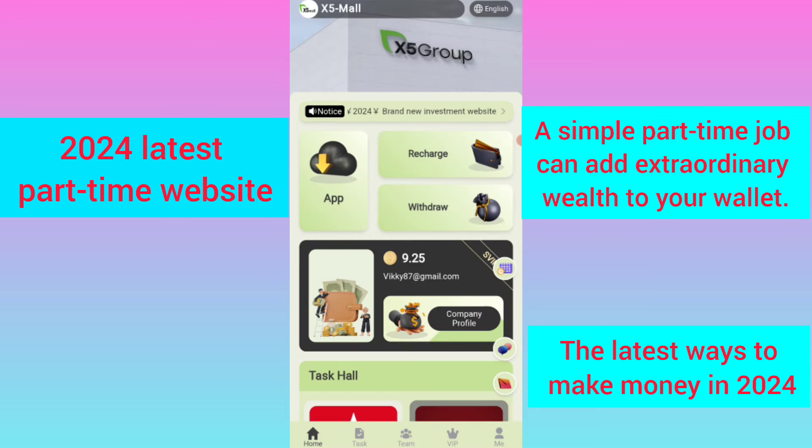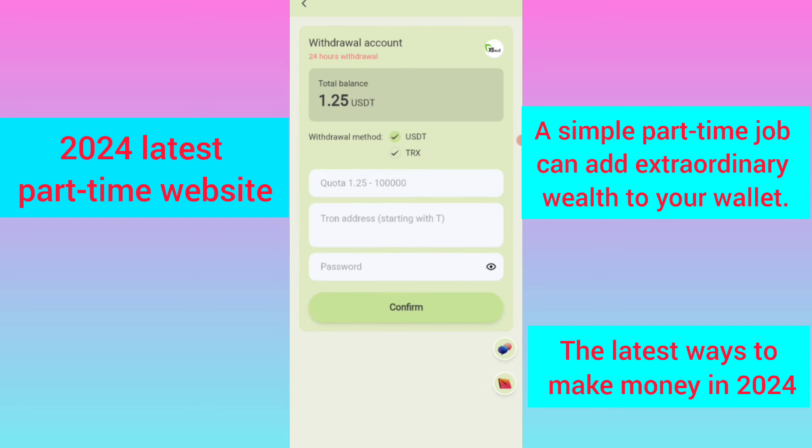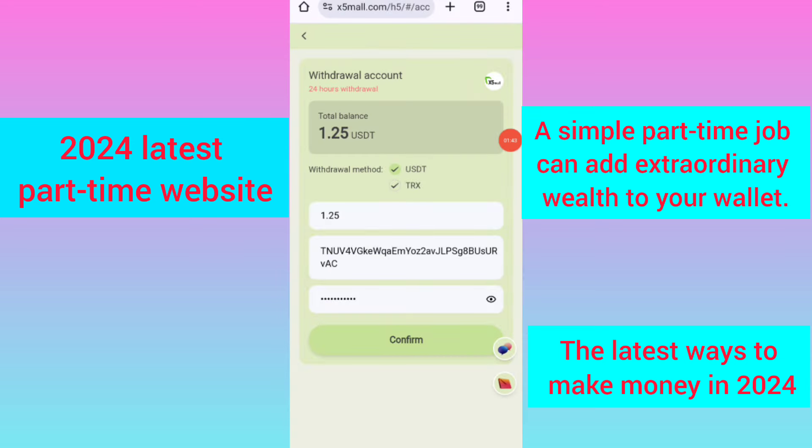To withdraw your commission, click on home and then click on the withdraw option. The minimum withdrawal amount is 1.25 USDT. Enter your withdrawal amount, then your wallet address, then your password. I am filling in all my details here. Click confirm and you can see on the screen the withdrawal request is submitted.